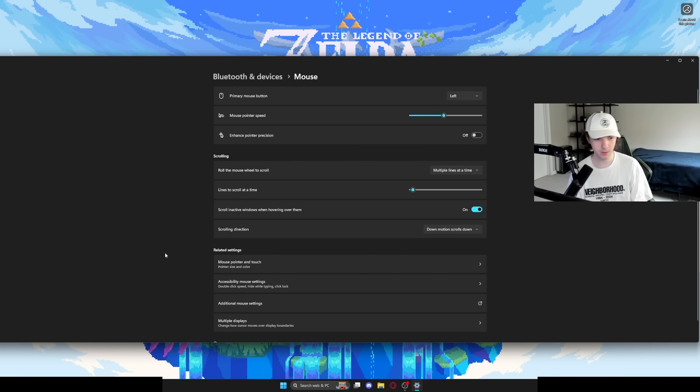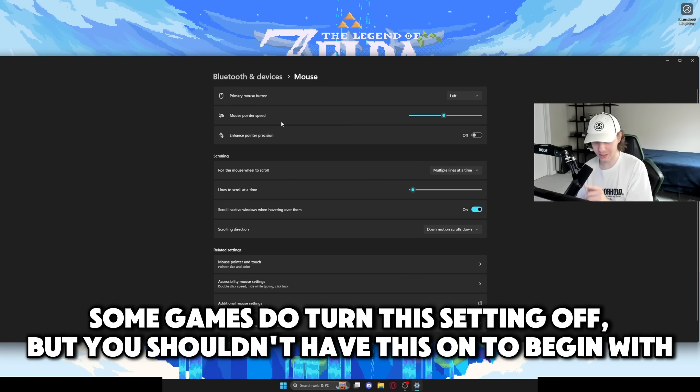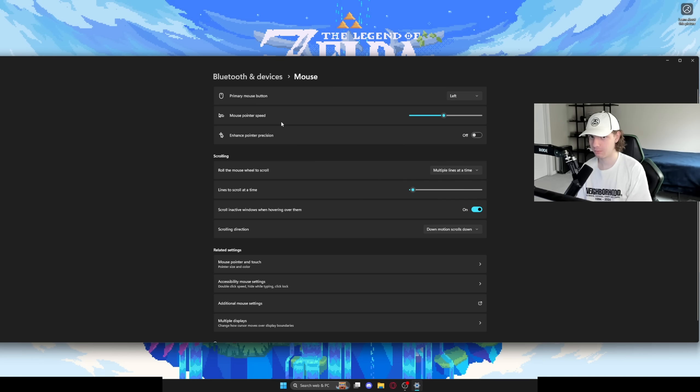Go into your mouse settings — you can just search it up in your search bar. Enhance pointer precision: what this does is make it so that if you move your mouse faster, it sends your crosshair further across the screen, which is going to make your flicks less consistent. Turn this off immediately. Don't have this on — it's bad.